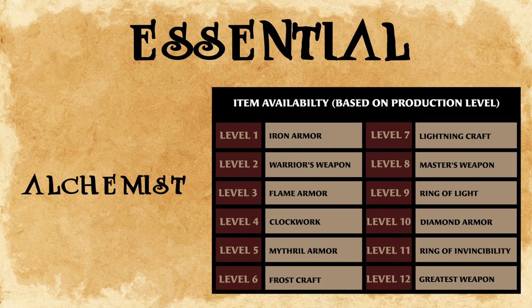Alchemists will create new items for you every year, starting in year two. The quality of the items created increases as the production level increases. Unlike the previous three occupations, alchemists have 12 levels of production, meaning you won't be able to max out their level until year 13 at the earliest.